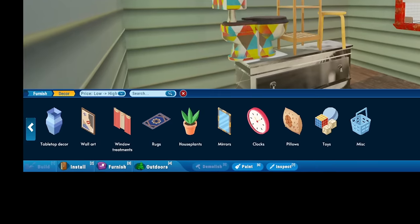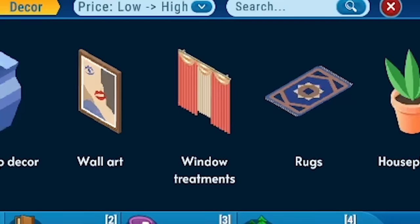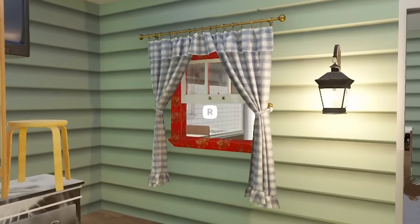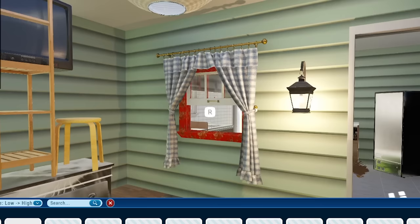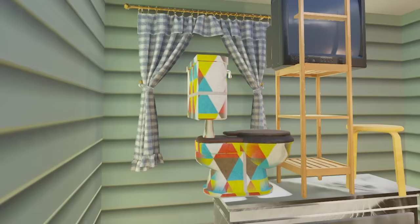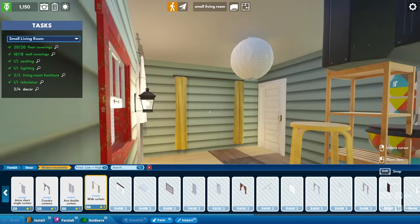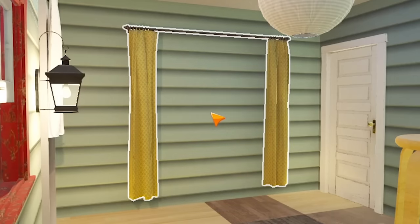This is all the decor we can choose from, and we do have a lot of options, but my eyes are drawn to these window treatments. Normally you'd put window treatments in front of a window, but can I put them anywhere as actual decor? Yes — use them to frame the toilet. We'll put another one here, and let's also put one here to commemorate where there used to be a door.